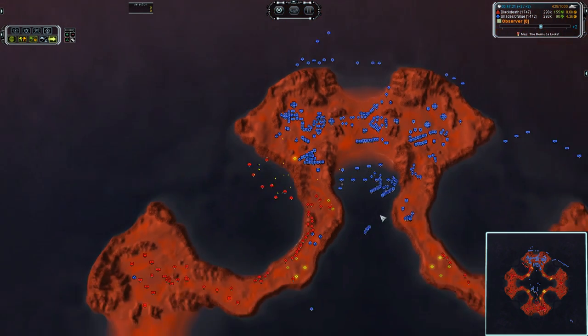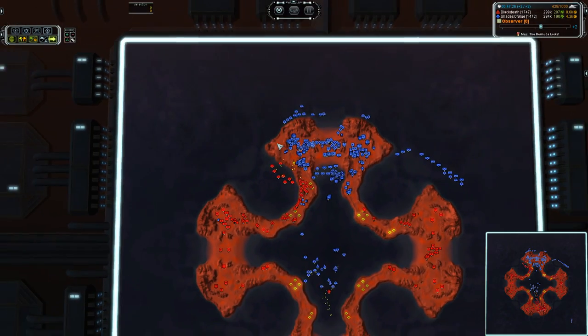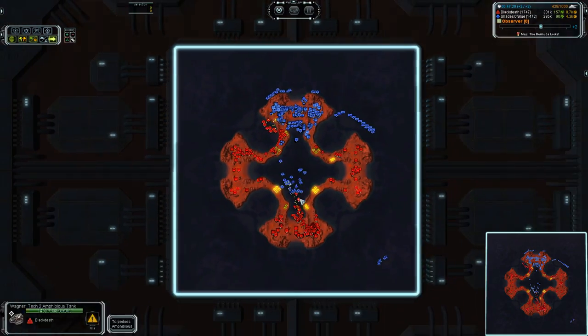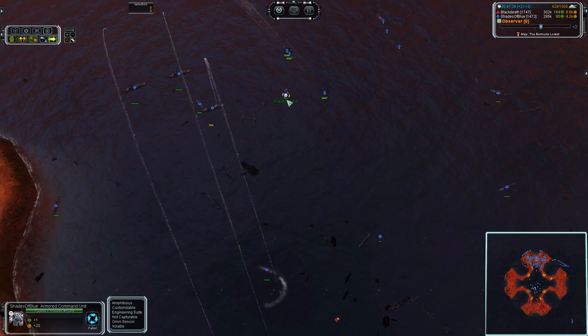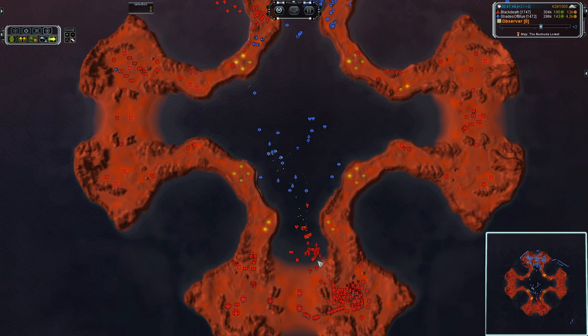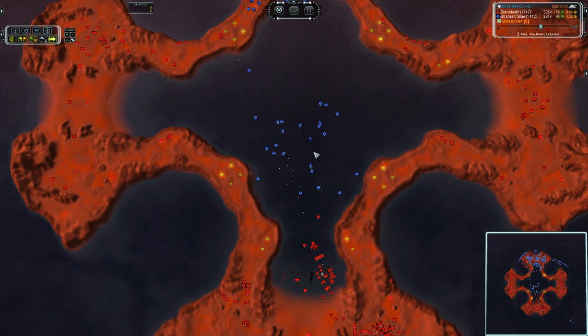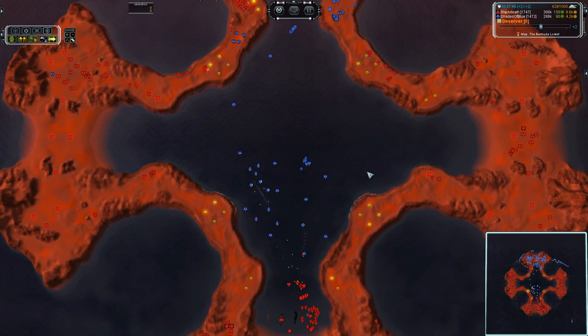Gotta hate that the rock gets in the way, but they are slowly but surely making progress. This is where you gotta watch what they're doing and move to the other side so you can align your guns with a clear passage. This is exactly where I would not have my commander — you've got some ASF out there, but a sufficient number of torpedo bombers or a sudden shift in air control could potentially mean a dead ACU.